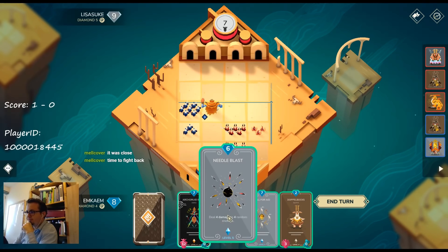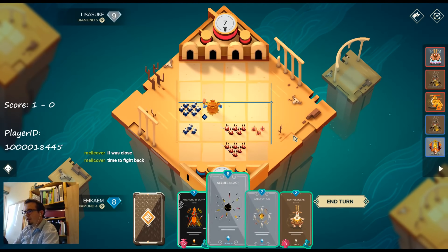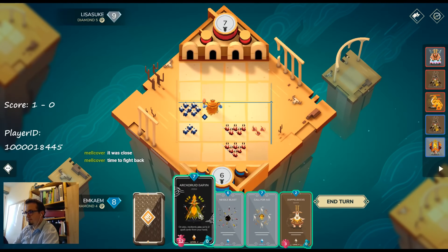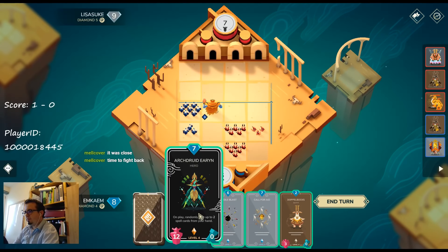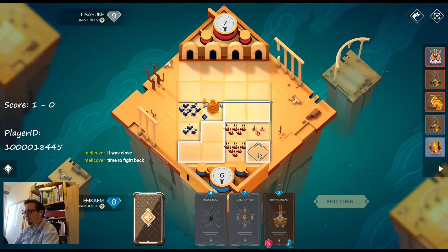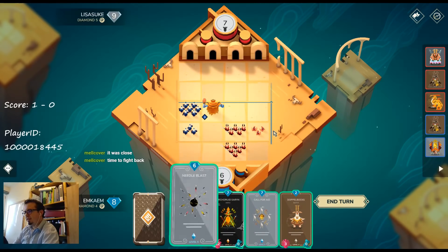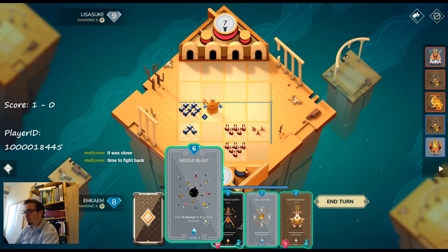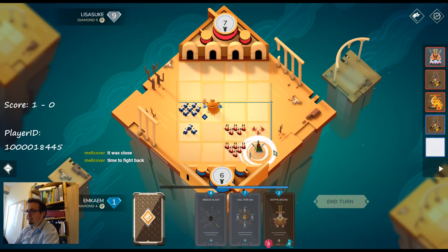Alright, I need some epic Needle Blast. I'm scared. I think I need to place my Archdruid Aaron right here, hope it triggers Needle Blast first, calls for 8 on my own guy. It's never going to happen.